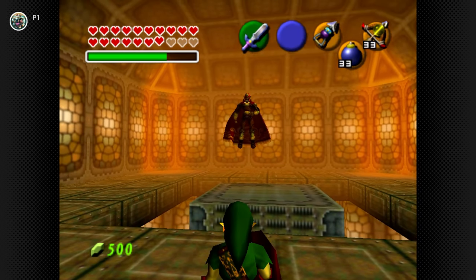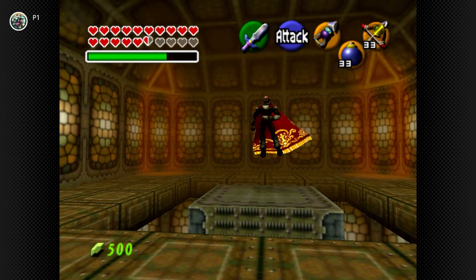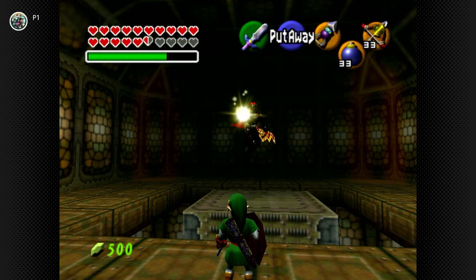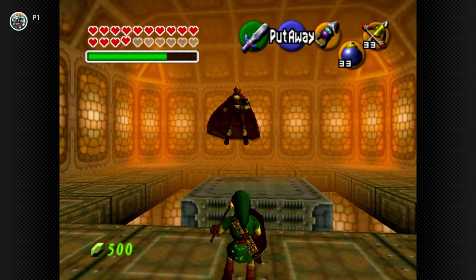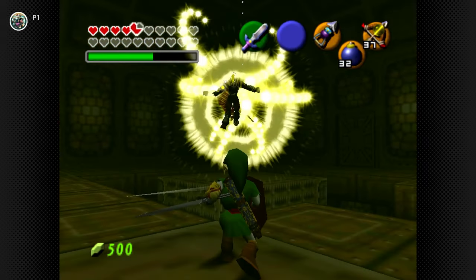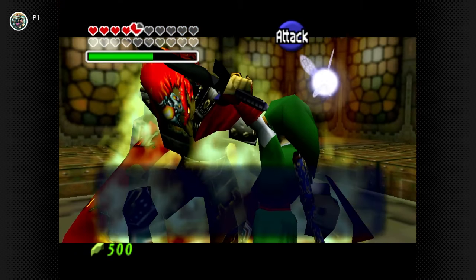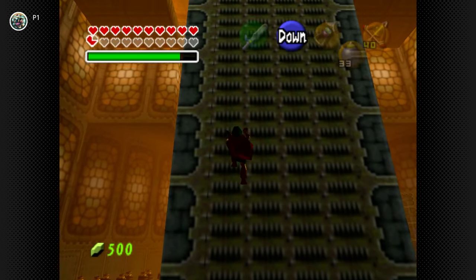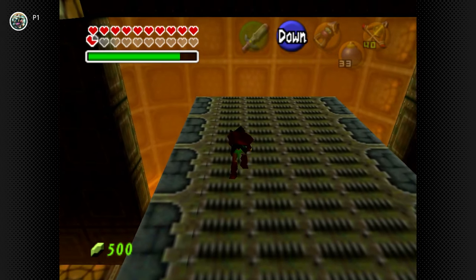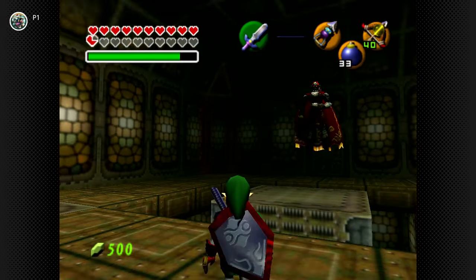The problem is that you can't target Ganondorf like in the Phantom Ganon fight, as Navi has been locked out. You have to manually keep Ganondorf in your sights and position yourself accordingly. I feel Ganondorf's human form has so much more to him than just energy tennis — Wind Waker, Twilight Princess, and Tears of the Kingdom all showcase how strong Ganondorf truly is with the Triforce of Power. It's also a miserable experience if you accidentally fall down the hole, having to climb back up while Ganondorf mocks and laughs at you.